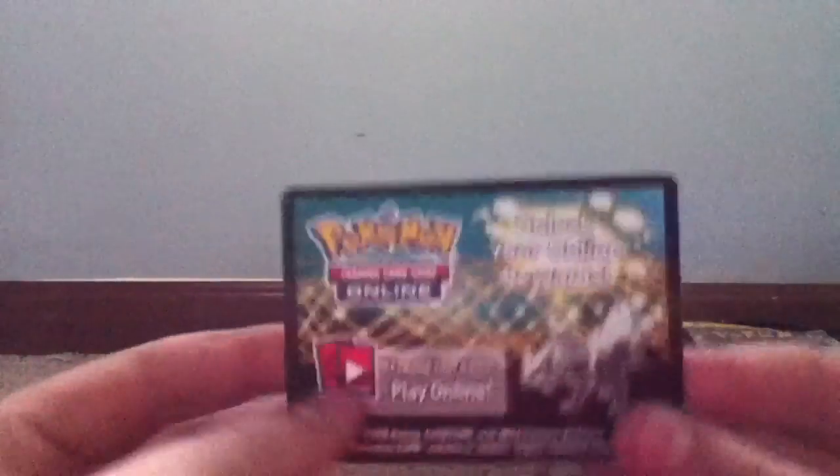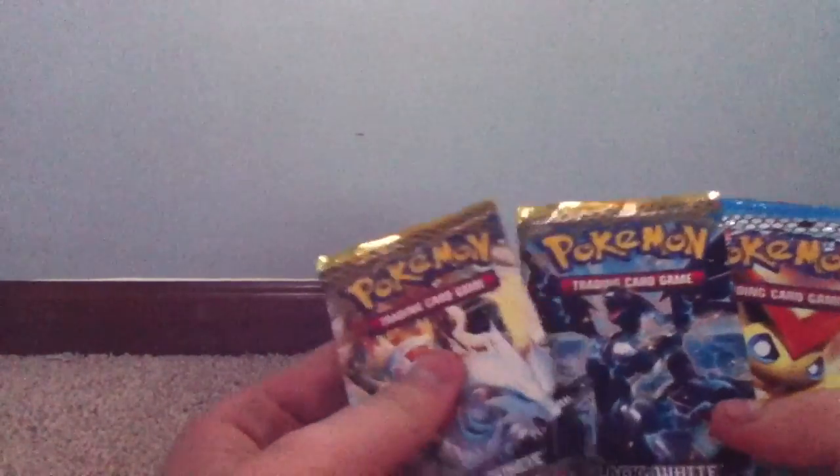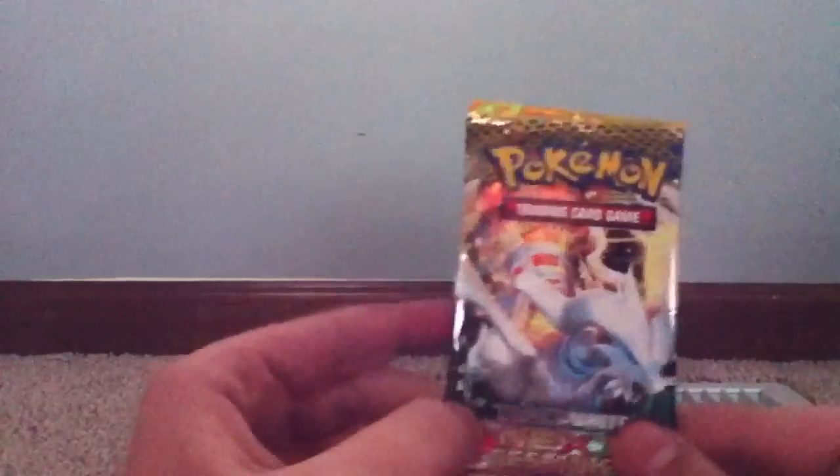We get our code card for one booster, and then we have our packs — there will be four: two Next Destinies, a Noble Victories, and an Emerging Powers. Without further ado, let's open Next Destinies.